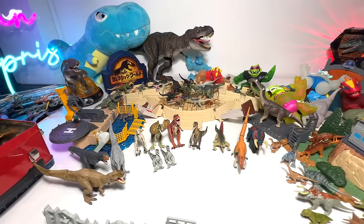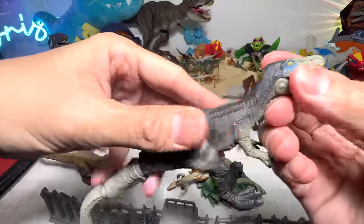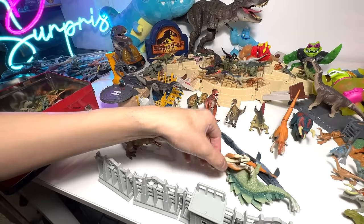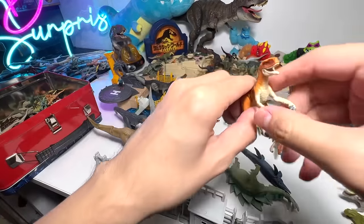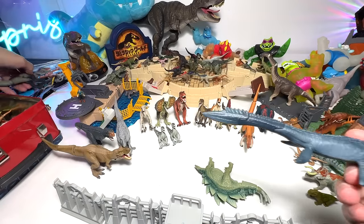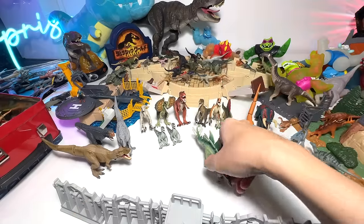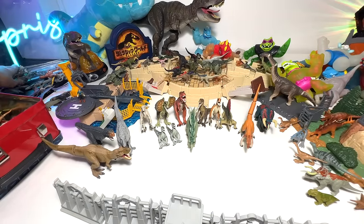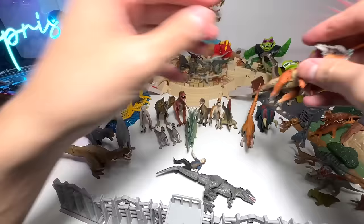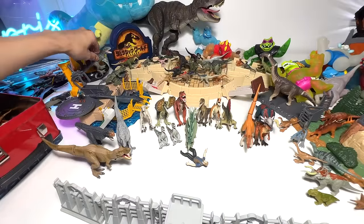Let's have a look at more Takara Tomy figures. Baryonyx — basically a semi-aquatic dinosaur. This one is for the Mosasaurus containment. And we do have a Mosasaurus — not from Mattel but from Takara Tomy — so this one can definitely be placed in the containment. Stegosaurus — I like this figure, but the colors are not very nice. Stygimoloch — the River Styx Demon, that is the meaning of its name. And the giant southern lizard, Giganotosaurus — a beautiful one. Let's place it at the back.